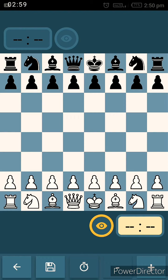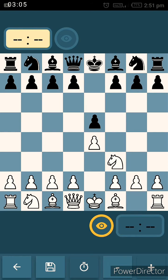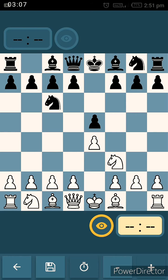The second variation begins with e4, e5, Nf3, Nc6, d4.